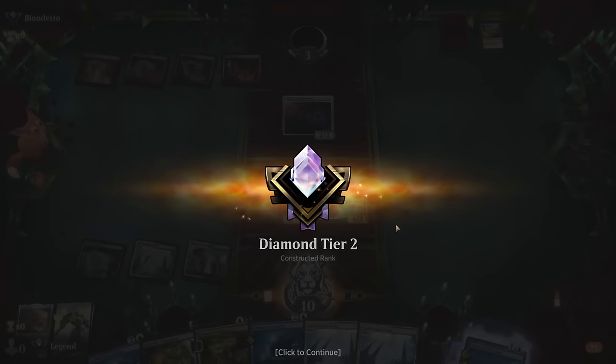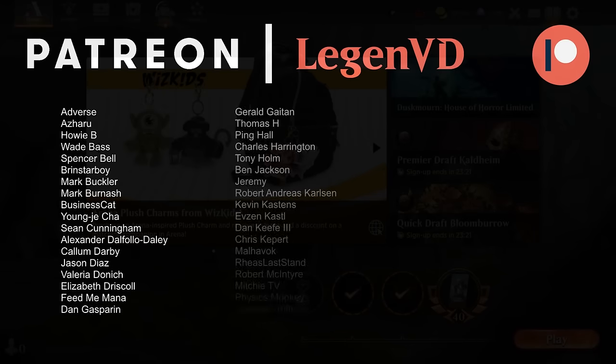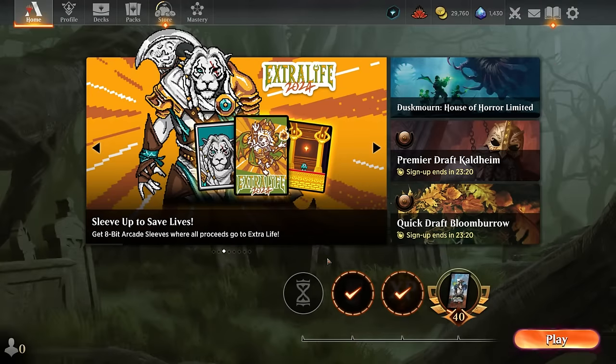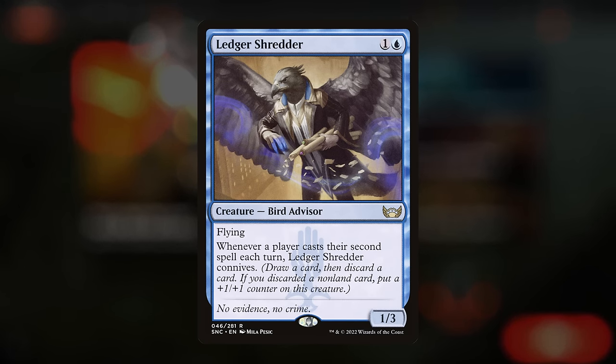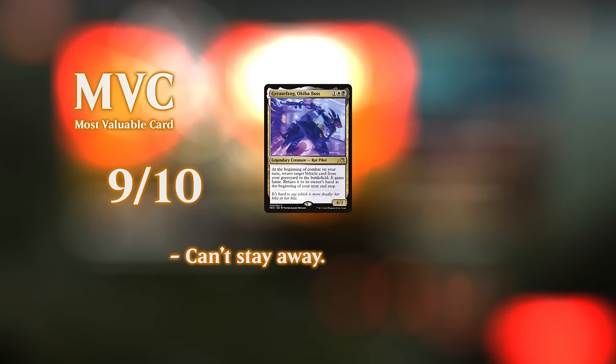This Asper Grease Fang deck seems pretty powerful. Having the alternate angle of attack with Oculus is great — with ways of bringing it back or just filling the graveyard so we can cast it for three mana. The question is whether to play Fatal Push and Thoughtseize or Stubborn Denial. Stubborn Denial counters opposing non-creature spells and protects Grease Fang when you're ready to combo, which seems valuable. You could also try versions with Ledger Shredder as another discard outlet — lots of cheap spells enable connive to discard vehicles, and not relying too much on creatures helps against removal-heavy decks. That's going to do it for today's gameplay. Thanks for watching, hope you enjoyed, and as always have a nice day.